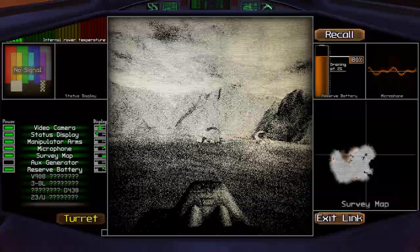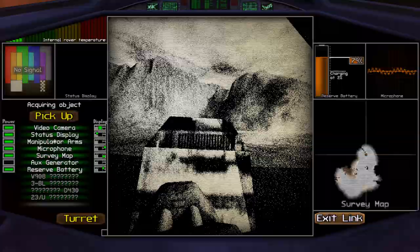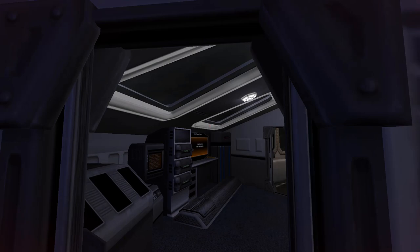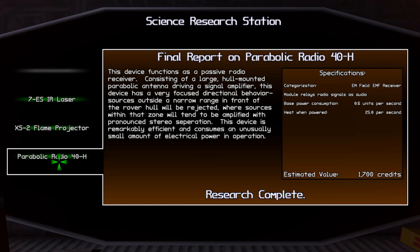Looks like we have another artifact over this way. So on our way back with another load of goodies — we have another infrared laser valued at 2,900 credits, a flame projector valued at 2,100 credits, and a parabolic radio valued at 1,700 credits.